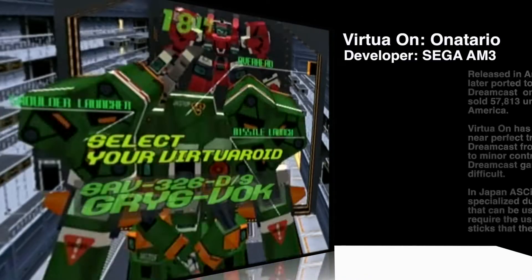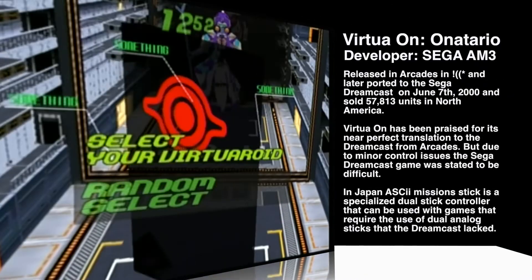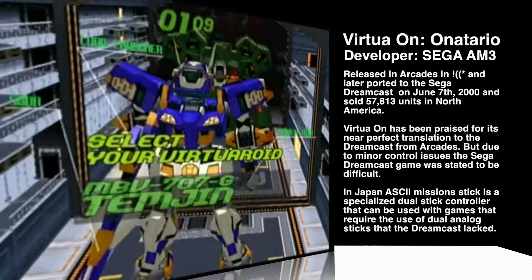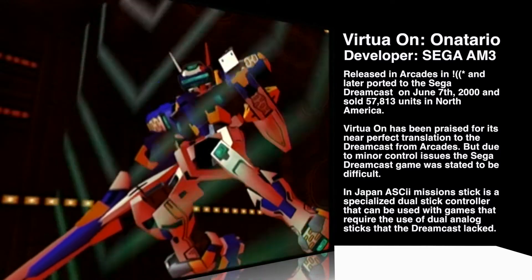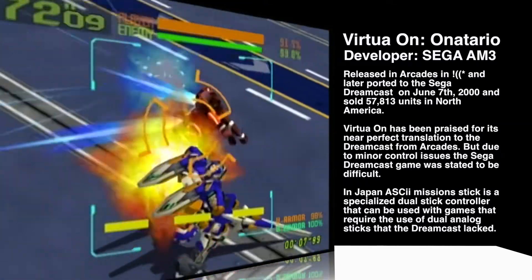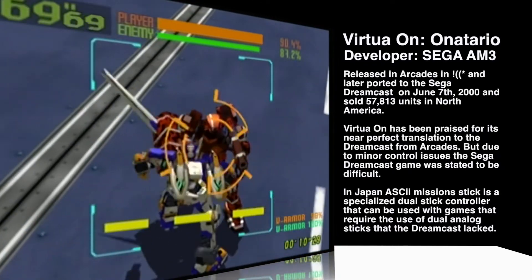Virtuan. Developer Sega AM3, released in 1998 in arcades and June 7th, 2000 on the Dreamcast, and sold 57,000 units. Virtuan is a near-perfect translation as stated by reviewers. They also stated that the controls are a little bit difficult to get used to — and while playing this game, the controls are legitimately hard to get used to.